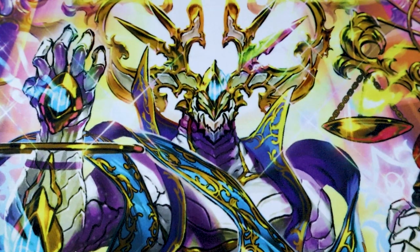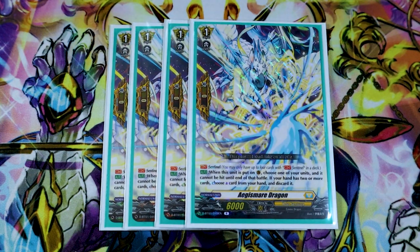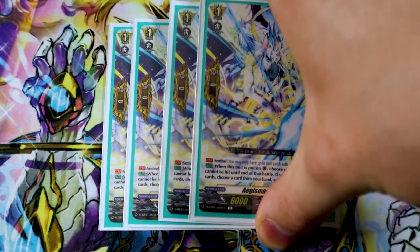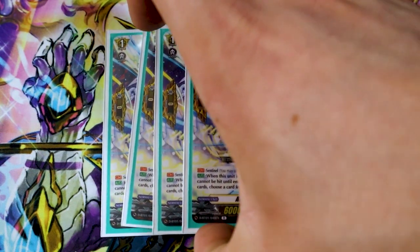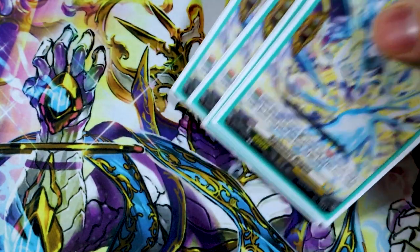Now onto grade ones — starting off with the PGs. When this is placed on the guard circle, pick one of your units and until end of battle it can't be hit. If you have two or more in hand, you discard one. It's a really good PG, so I highly recommend you go get these if you don't have them.